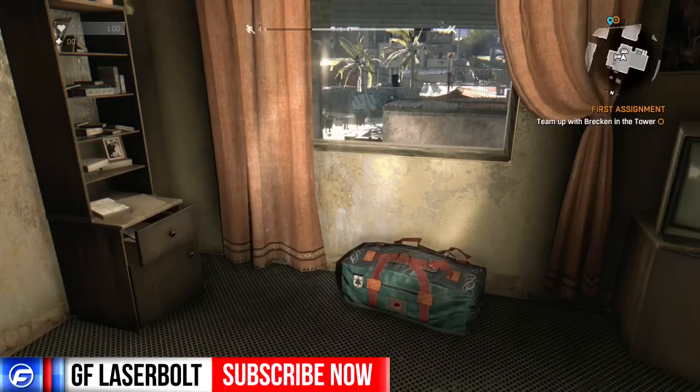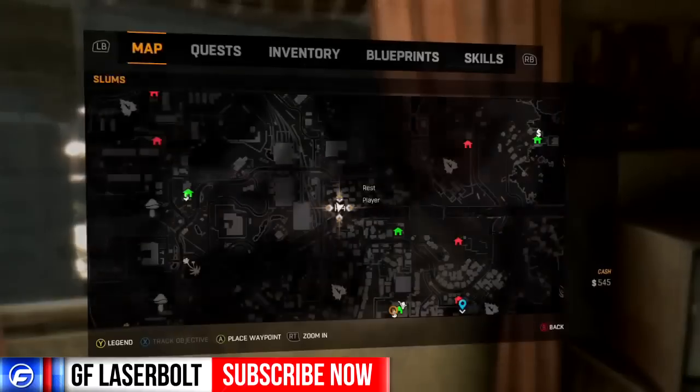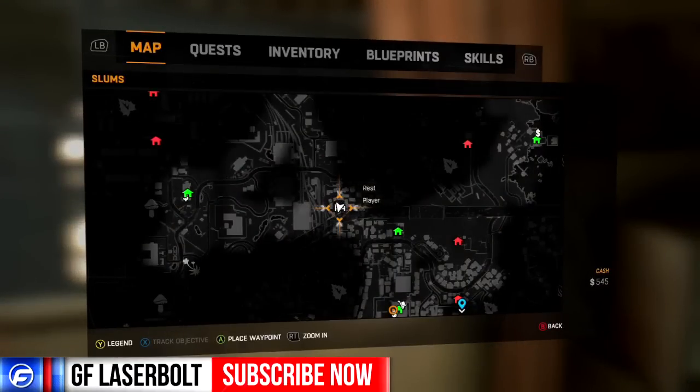This is GF Lazer Boat from GamerFusion.com and today I'm going to show you guys where to get the 9mm pistol. It's a gun that's going to be very helpful because you're also going to need it to do a side quest. So let's go pull up our map.